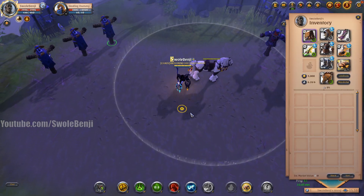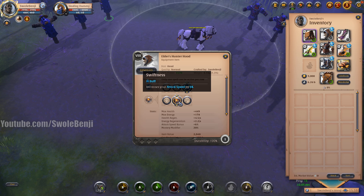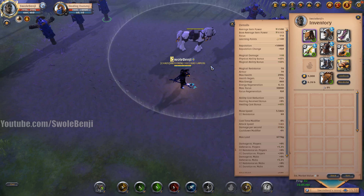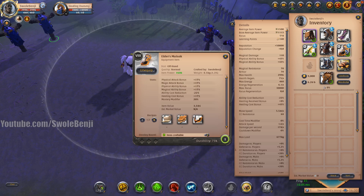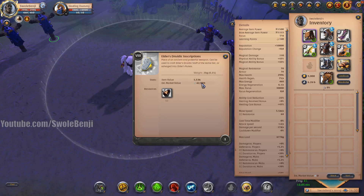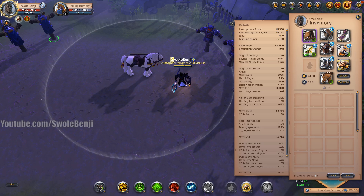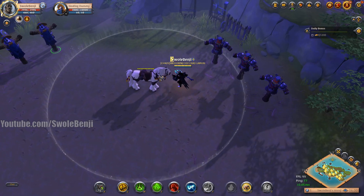You want the attack speed passive on your helmet — it hits a faster attack breakpoint: 1.7 attack speed with it versus 1.6 without. That 0.1 difference lets you get one extra auto attack off before recasting Thorn Growth. If you want to go super budget, you can use a Torch instead of Moizak, since everything else is cheap — Hunter Hood, Mercenary Jacket, Soldier Boots are all regular non-artifact items. The Druidic Staff is only 42,000 at tier 8. Moizak is the expensive piece at 1.82 million, but it's optional.